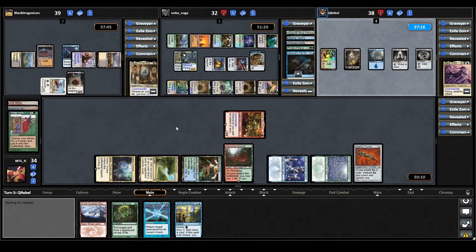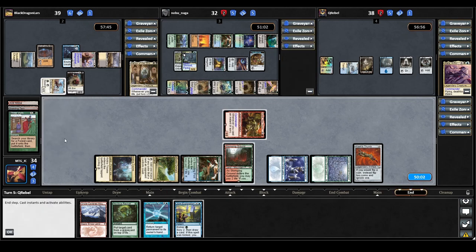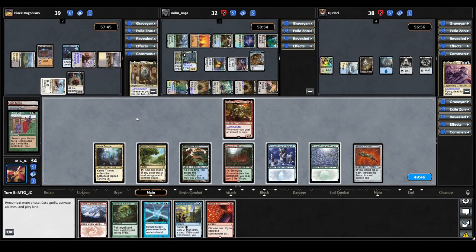Aleila starts by playing a tap land that lets them scry one, but once again Aleila isn't doing much and passes. On our upkeep, Search for Tomorrow has a suspend counter removed, so we'll be able to cast it next turn. We draw a Jeska's Will for turn — that's actually quite a good draw, especially with Crark's Thumb out. I think that might actually be the play to start off with.